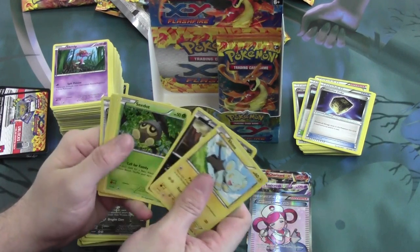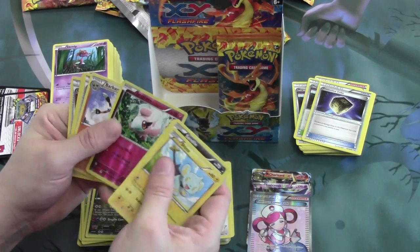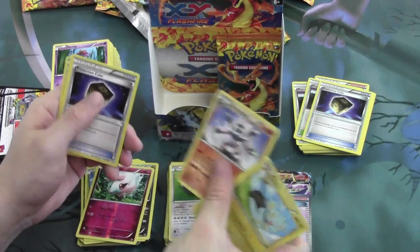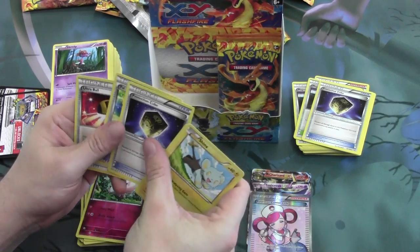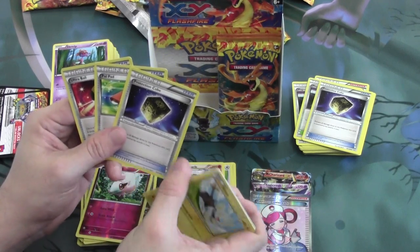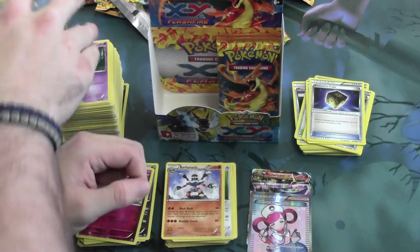Next pack. We have a Reverse Foil Spritzee and our rare is Barbaracle. With another Protection Cube, a Pal Pad, and an Ultra Ball — all three uncommons being trainers. That's always nice. All pretty useful too.